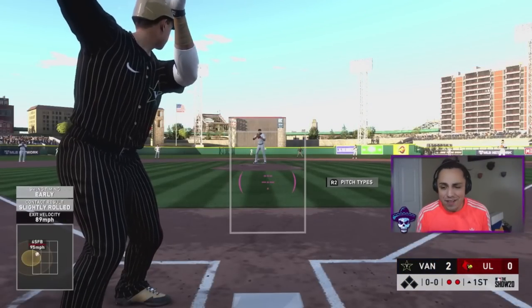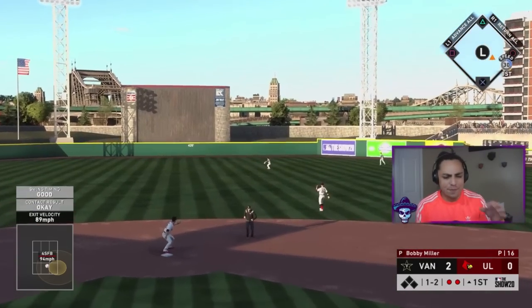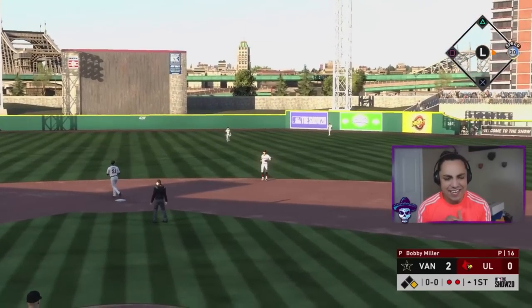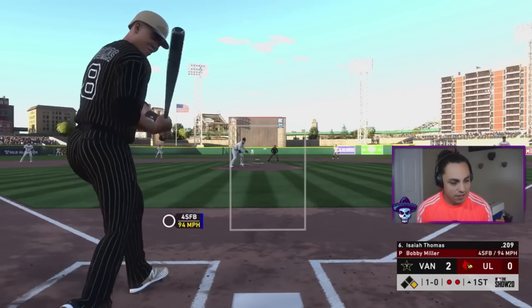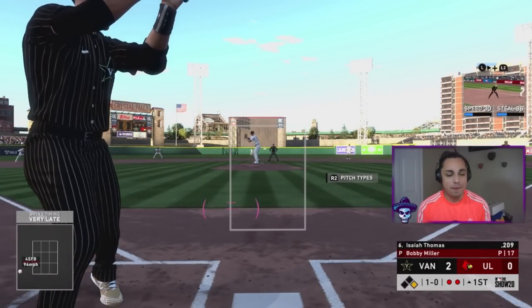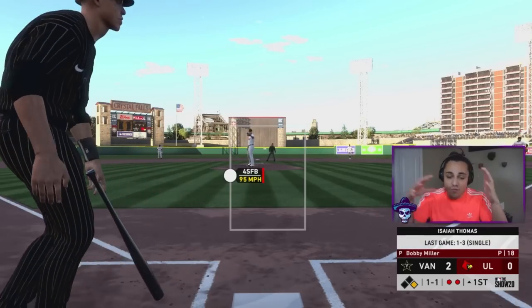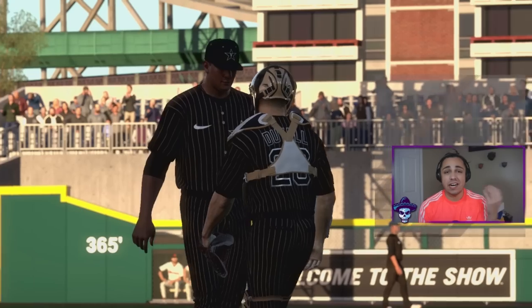Looks like another base hit, this time for Dominic Keegan — we're just tearing apart the CPU right now. Now we got Isaiah Thomas — not the basketball player. It's almost impossible to see the ball coming off that batter's eye. The pitcher's release point is right at that spot — it is brutal.